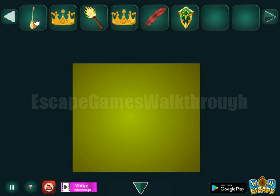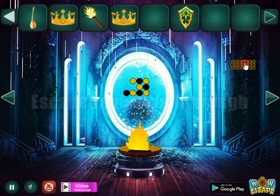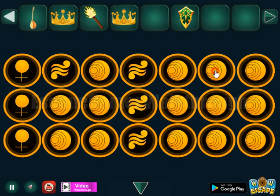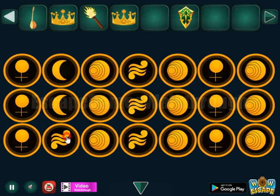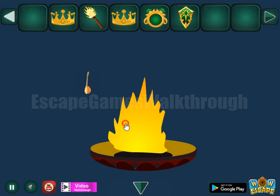And then here we go to the left. And let's look at this place. Maybe we can clear it with the feather. So we have a hint with different astronomical symbols. Let's select the same symbols here on this place. And so we've got a strange item.